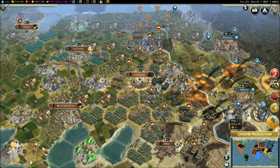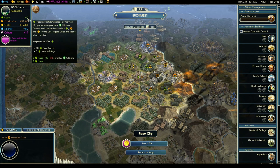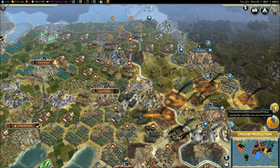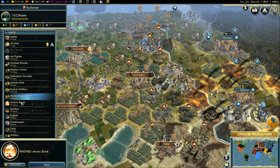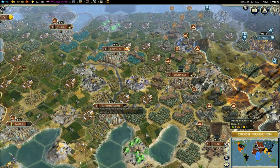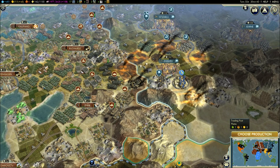Bucharest is starving — well, they've got zero food. That's where I lost my unit. That's where I built the atomic bomb and I'm going to build a guided missile there. I want something I can build fast because I've only got six turns, and choosing anything that's over four or five turns is really pointless. So I've got guided missiles — they're the fastest to build.